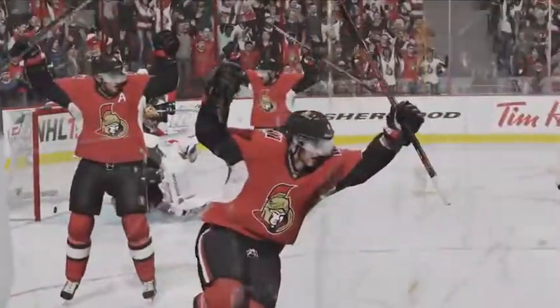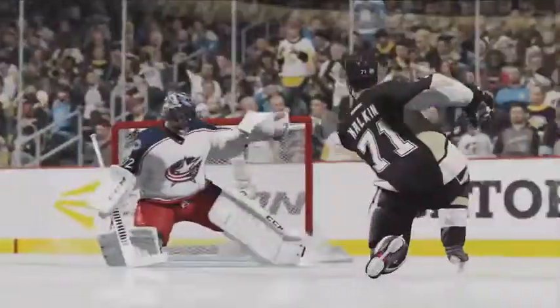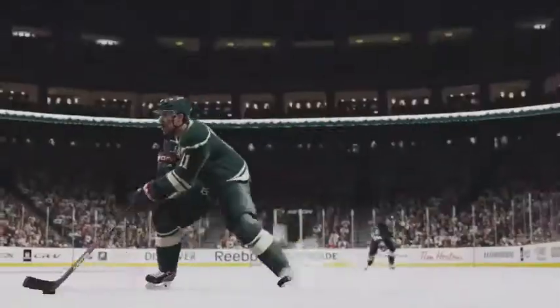On offense, a controlled glide allows you to assess the situation and make decisions based off the position of the defenders. From a glide, 45-degree cuts and new stride dekes in NHL 15 give you the ability to react and take advantage of gaps you see in the defense.